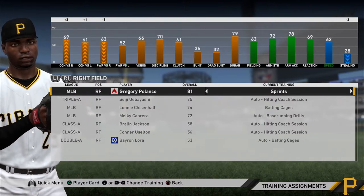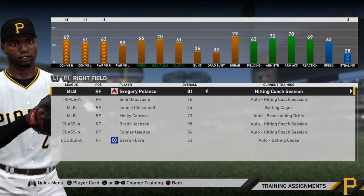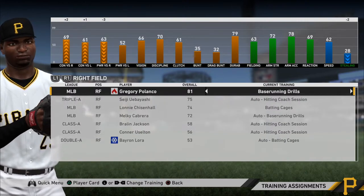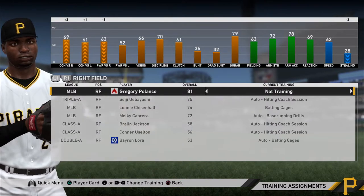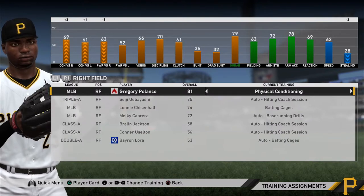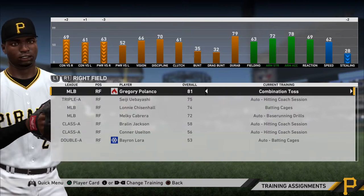If you scroll through the training options, you can do sprints for speed. You can do the hitting coach session, which will affect all of those batting things like vision, discipline, and clutch. You can do a bunting drill, which will affect your bunt and drag bunt. You can do base running drills, which will affect your base running. You can do the weight room obviously, or auto. And then you can do physical conditioning, which will affect your durability and pertains to how often somebody gets injured. Then there's the combination toss, which will affect arm strength and arm accuracy, and fielding drills, which will affect your fielding and reaction ability.